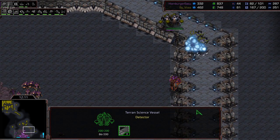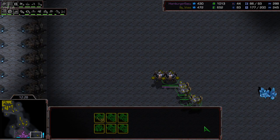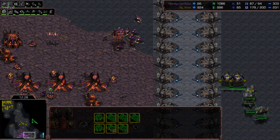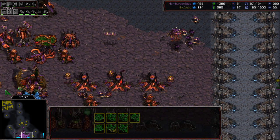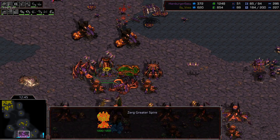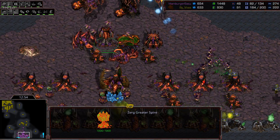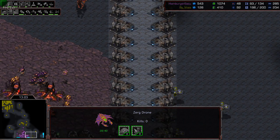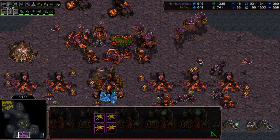Vossi goes in through the side trying to clear out those overlords, then uses vessels to irradiate the drones with valkyries tanking the damage. This might be a deciding move if he hits those drones. Humber has plague on the way and carapace and weapon upgrades for his hydralisks and ground forces — no air upgrades as he's moving away from air. The valkyries and vessels go in; Vossi gets a radiate on a drone at the gas but Humber pulls it away just in case. Humber kills both vessels.